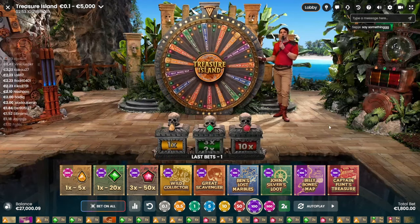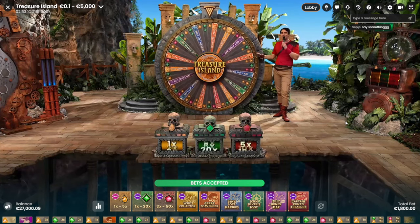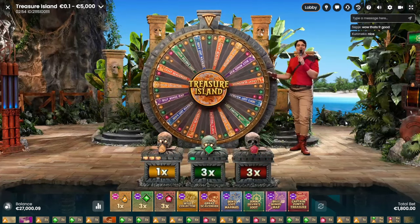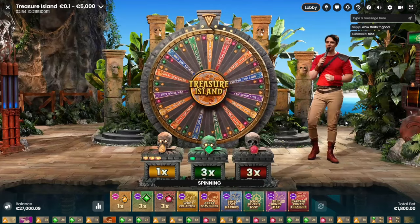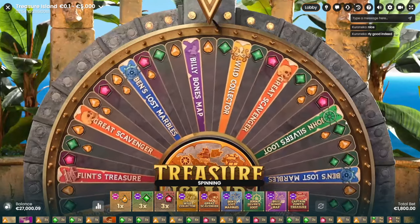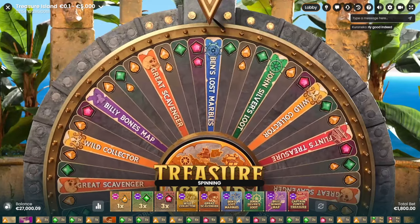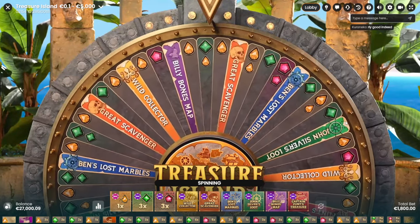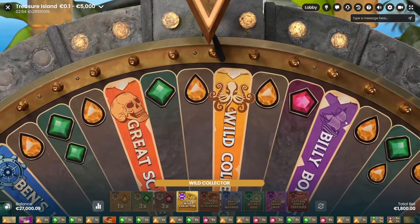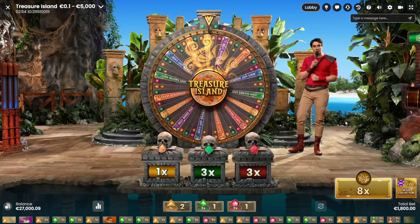Let's do some hybrids. We need some gems here, some good gems — let's go. Some good multipliers — yellow was a one x only. He's back with some annoying multipliers. But Treasure Island can hit guys — we had a very big hit here in the last weeks.